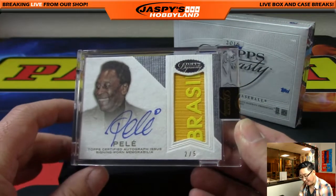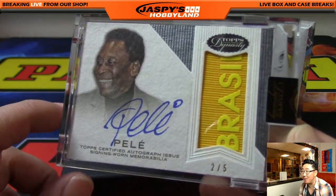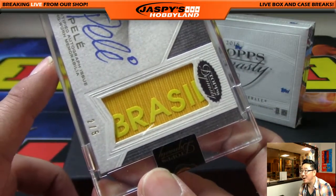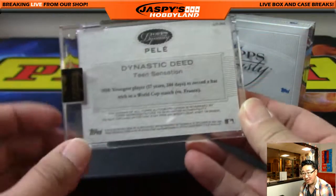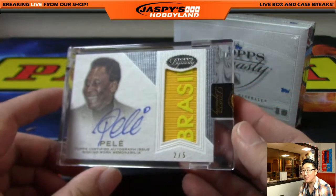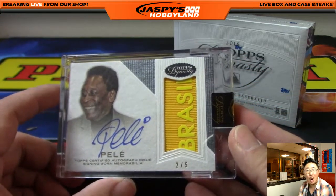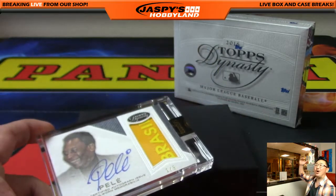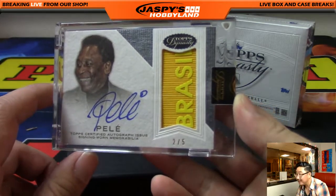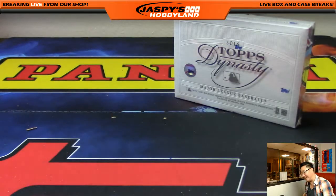Pele! Wow! Two out of five. That's his on-card auto of the soccer legend — we got the Brazil patch in here. Wow! Pele, two out of five for Edmund. Incredible. All aboard the Big Hit Express! Goal! Wow. Soccer legend Pele. It's amazing.